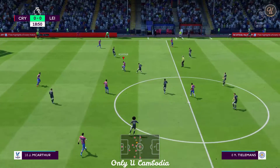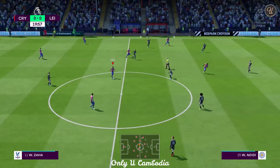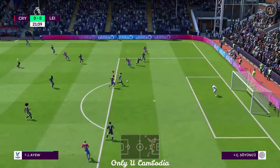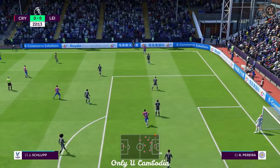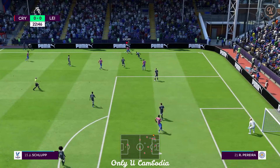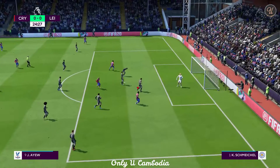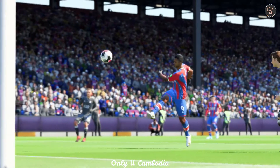James McArthur, Milivojevic — now Zaha, on the attack here. Zaha — and he's dealt with it, that dangerous moment. James McArthur — good width in the attack here, looking for a cross at the end of it. The lead is here for the taking — a really close chance, great technique there. Oh, there's no finer sight than when you get that right. Unlucky.